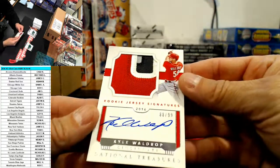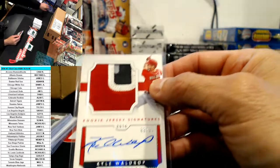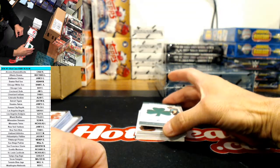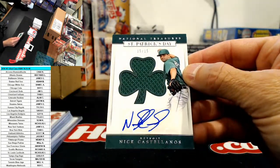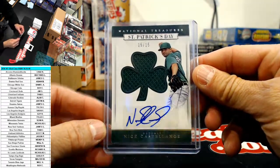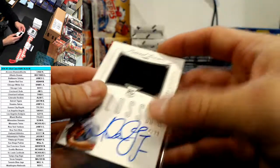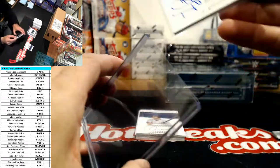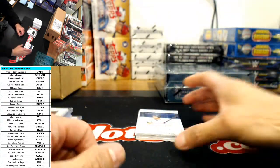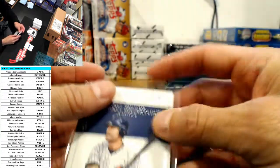To 99, Jose Peraza, 25 of 99. Jim has the Reds and he got an RPA of Kyle Waldrop - very nice patch on there, I don't know whatever became of Kyle Waldrop DJ. 68 of 99 - I don't recognize the name, I don't know if he's still around. For the Detroit Tigers, Nick Castellanos 15 of 15 - nice little clover patch. Number to 99 Michael Lorenzen, 14 of 99 for the Reds. Number to 99 Paul Molitor for the Twins - Minnesota Twins went to Nicholas.